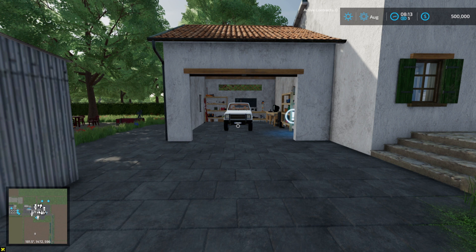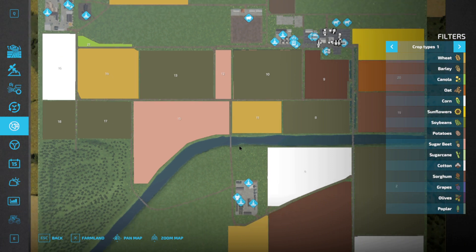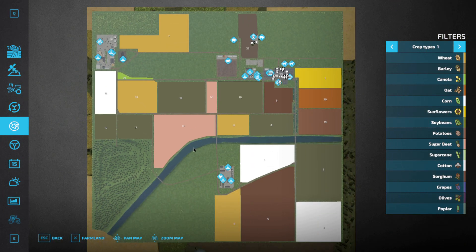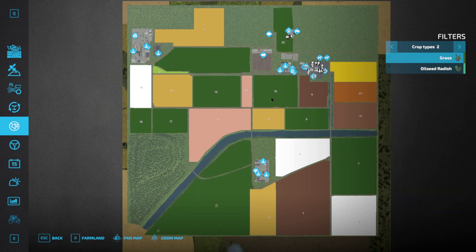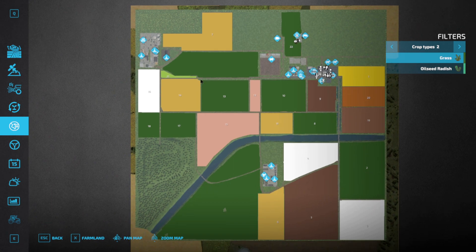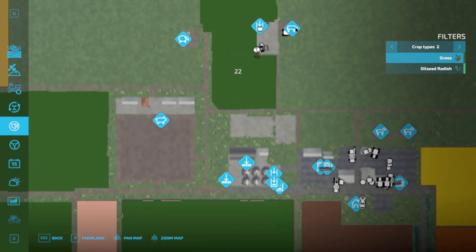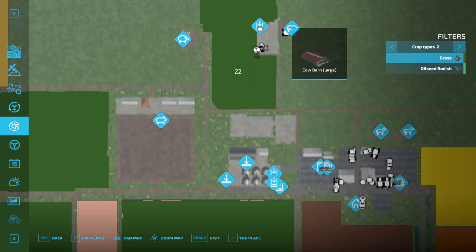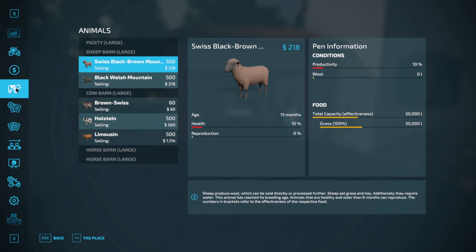I've been playing this map in a different version — I think I have the right one up here. On this map, as you can see, there are fields that are smaller, and that's what we want. I didn't want the big fields — that's the Cow Farm Extreme, the one I've been playing on. I haven't played on this farm yet. As you can see, it's got lots of fields and a large cow farm that holds 3,500 cows, and then it's got a sheep barn.